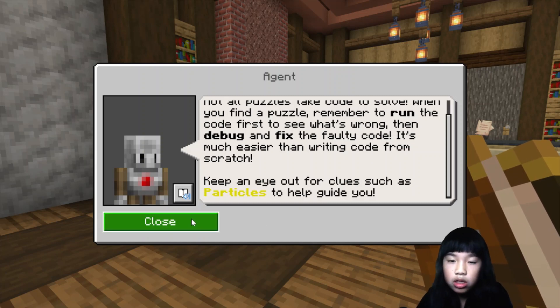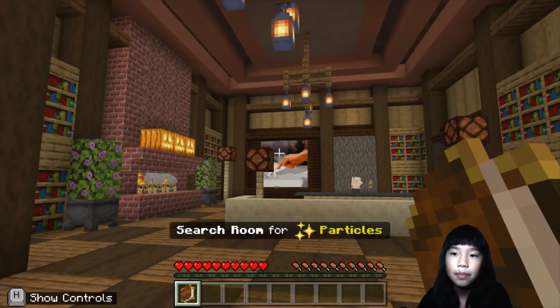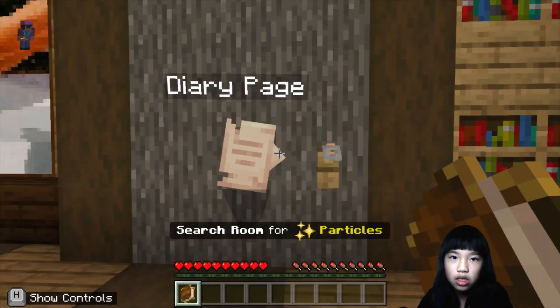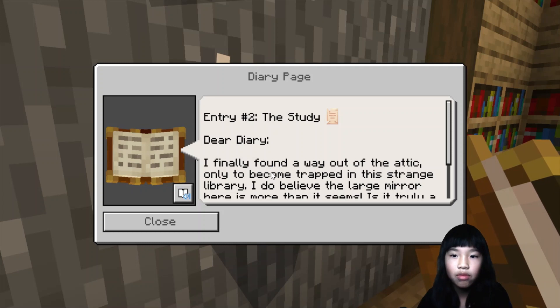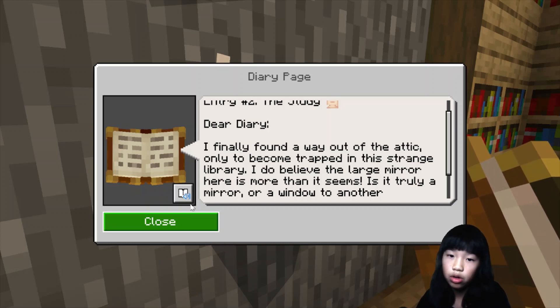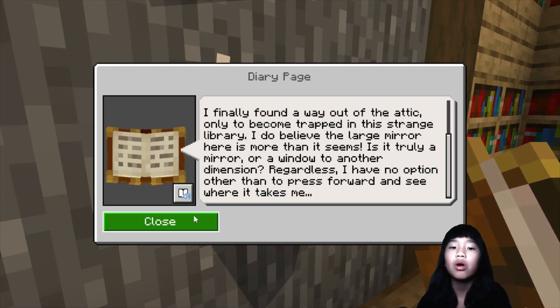So the agent gave us some hints to help us. In the first video we found a diary page, and now we found another one. Entry to the study — it's a diary. 'I finally found a way out of the attic, only to become trapped in this strange library. I believe the large mirror here is more than it seems. Is it truly a mirror, or a window to another dimension? Regardless, I have no option other than to press forward and see where it takes me.'